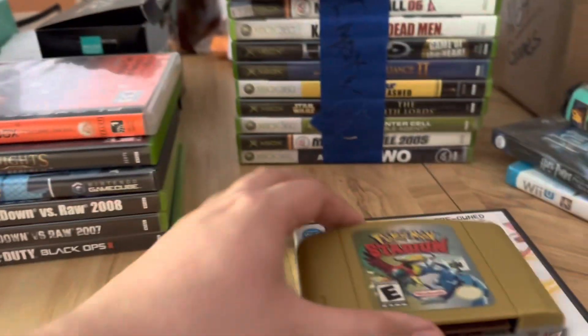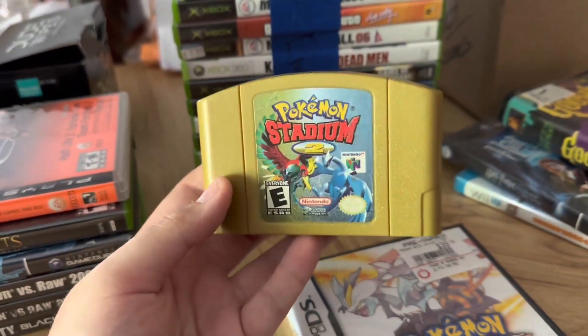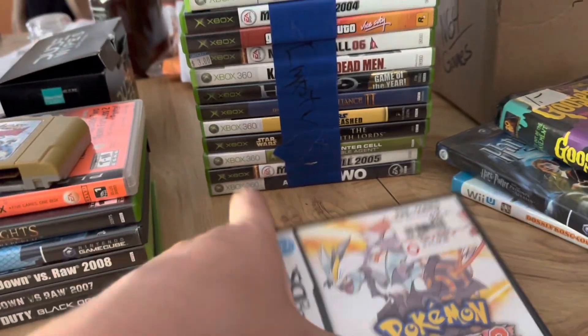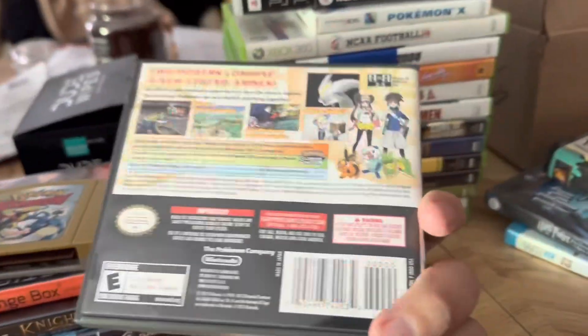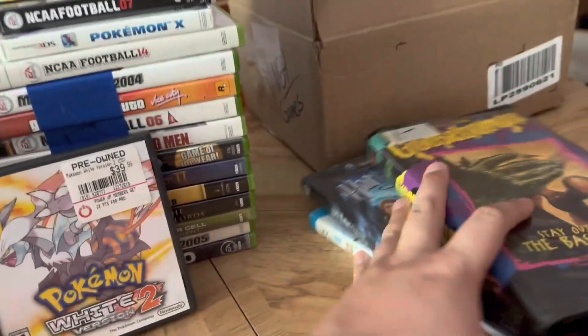Keeping the Orange Box. Two games I'm really excited about keeping: Pokemon Stadium 2 for N64 — I do have the box and manuals, this completes it — and Pokemon White 2 complete in box, which is like a $160 game. Really excited about that.